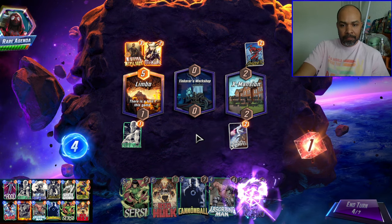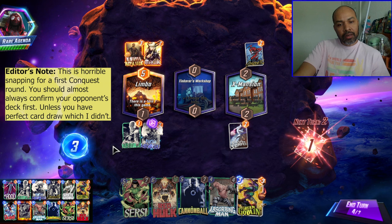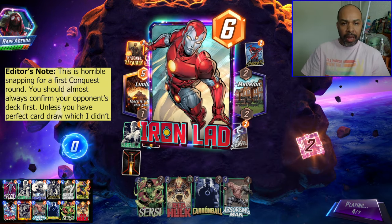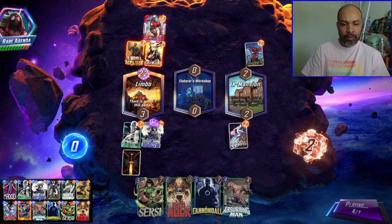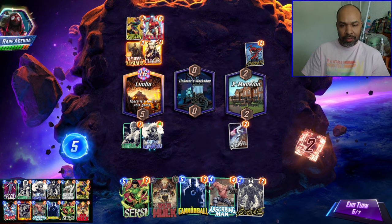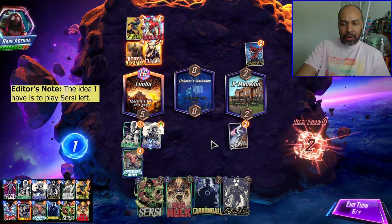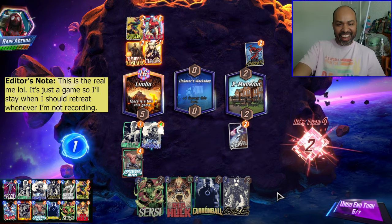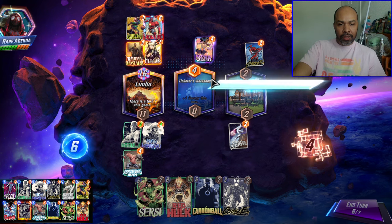It would have been nice if I was able to play Debris. Do I clog? I think I do. We'll go Nebula and Green Goblin left. We did clog Iron Man — it's a Negative Tribunal. So we got them there, maybe. That's a significant amount of power. I can play Cannonball mid. I'm going to play Absorbing Man here. This is Conquest, so we'll stay through the snap and see what they can do. I'm going to play Cannonball middle.